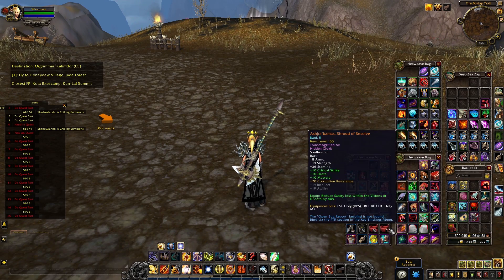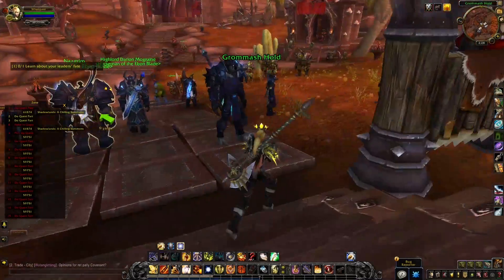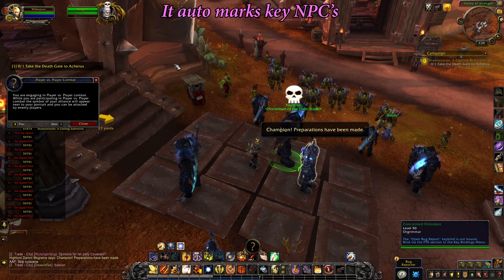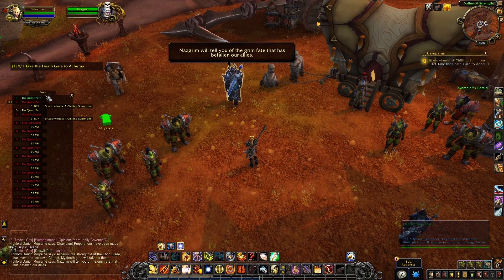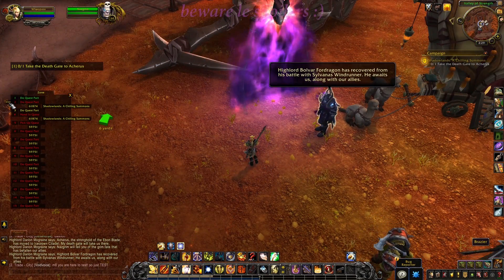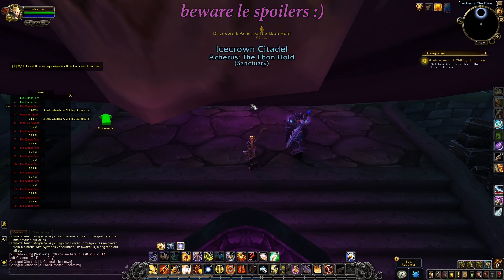Or I can use my cool cape and I'll do that instead. Let's begin our adventure. Looks like it's telling me to go here and talk to this dude. Oh, it put a skull on him for me and it automatically spoke to him very quickly as well. Take the death gate to Orgrimmar. It extracted it for me and put a little arrow there.